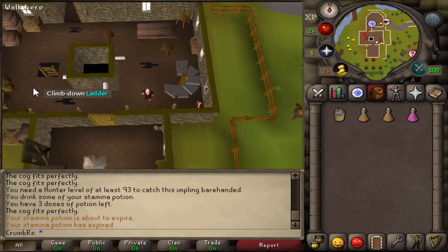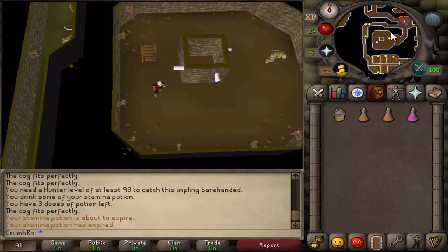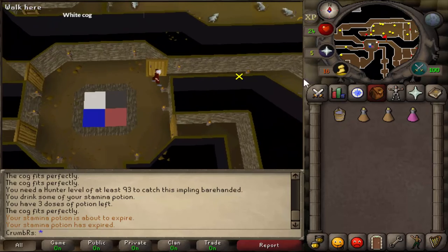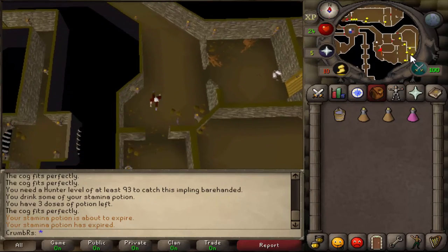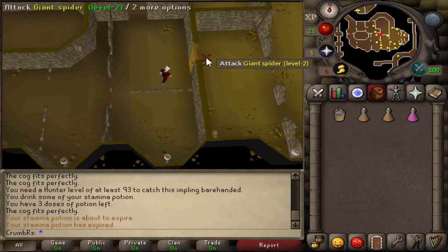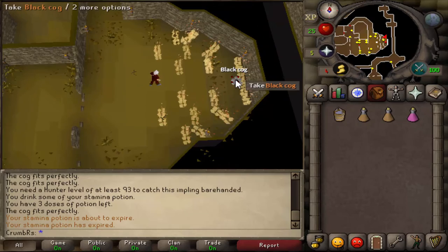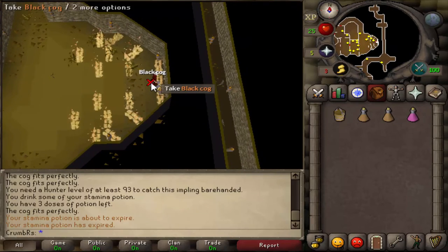Now let's head a little bit northeast into that room with the four different colored tiles and take the path to the northeast. Follow this path around. If you brought ice gloves instead of a bucket of water, now is the time to equip them. Open up this door to the east — you're going to see some fire. Go ahead and use your bucket of water on the black cog, or if you have ice gloves on, go ahead and put them on and take the black cog.